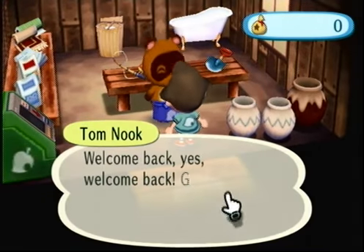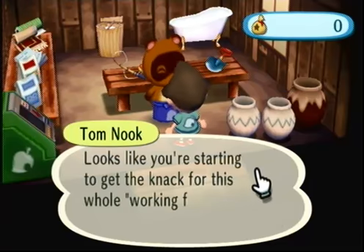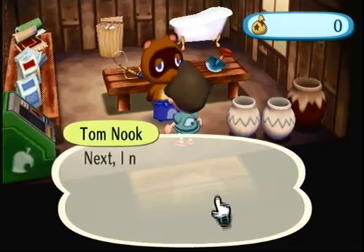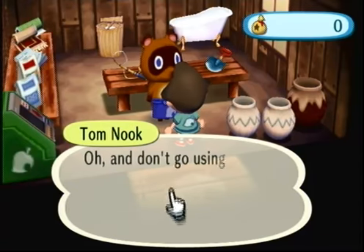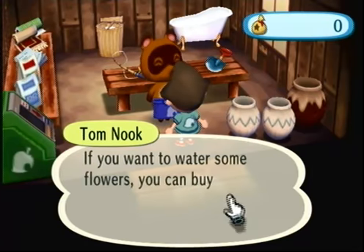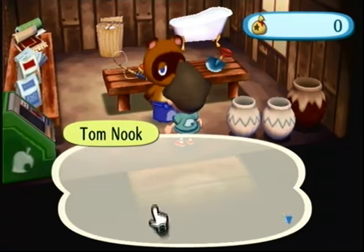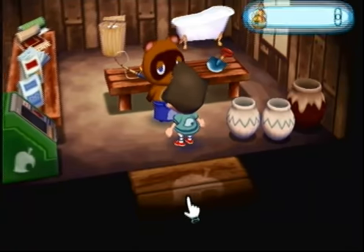I'll deliver this watering can to Alfonso. I think there are only a couple more jobs left to do and we are free from his slavery. Then we can start making our own bells and buy our fishing rod, our net, our shovel, and start doing all the fun parts of this game. This is just tutorial land, unfortunately.